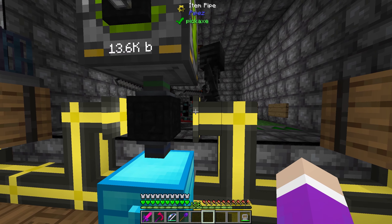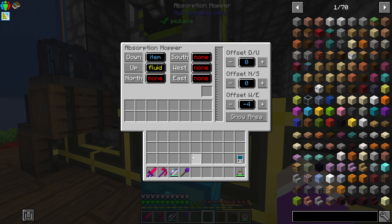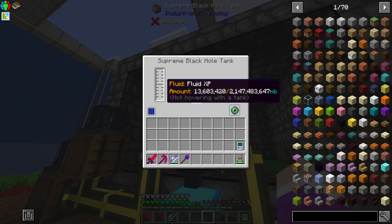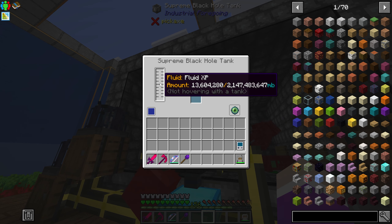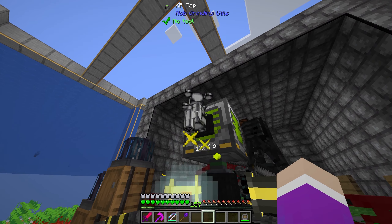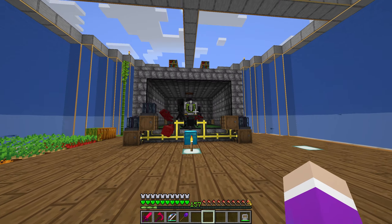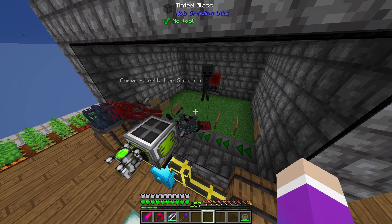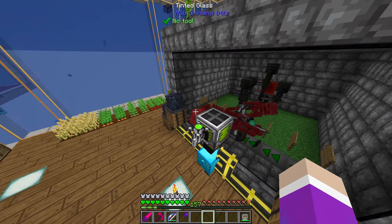I had to add extract upgrades onto this thing because it was not extracting fast enough. I added a supreme black hole tank to store all the fluid XP it's generating — it's got 13,000 buckets, or technically 13 million milli-buckets but that's only 13 buckets since it's 1000 milli-buckets per bucket, and the black hole tank can hold 2 million. You can just push the tap and give yourself as much XP as you want. I also expanded the size thinking it would stop teleporting, but that didn't matter.